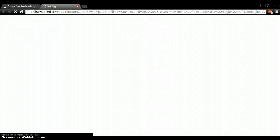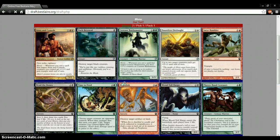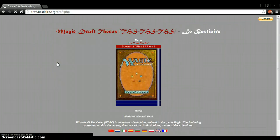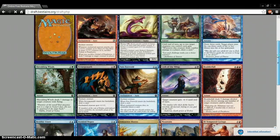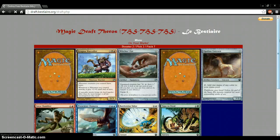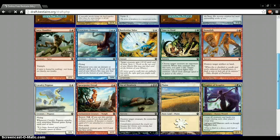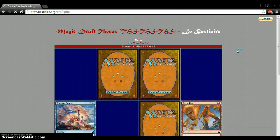Let me go on to the next pack. Open the pack — what do we got? Red, white. Boom, look at that. That is like perfect with the heroic. That is like an excellent pick right there — that is a top pick. We're just going to take the Ordeal because that can boost up our creatures. We need more creatures, though. I want more heroic creatures, but if I don't get them, I don't get them.